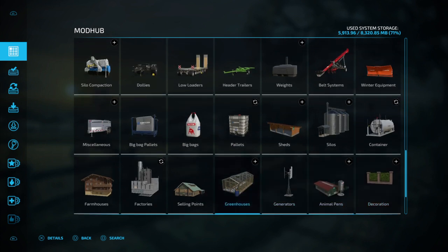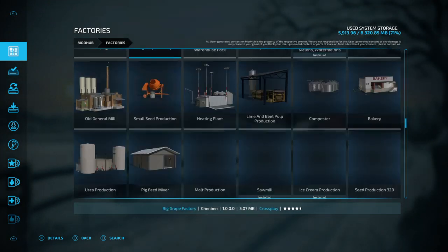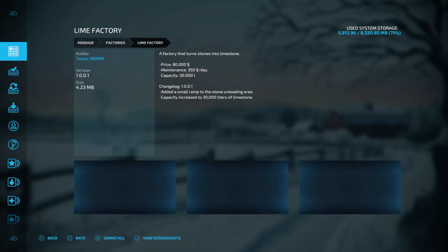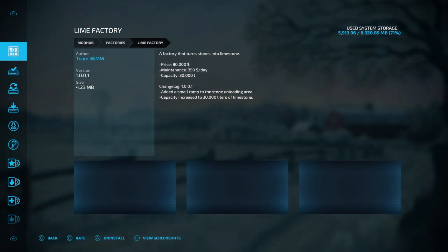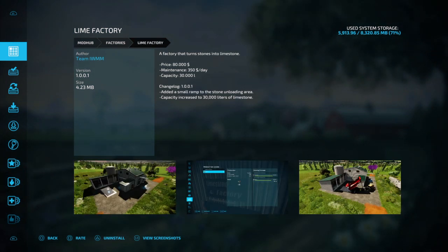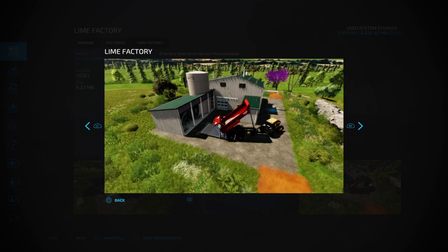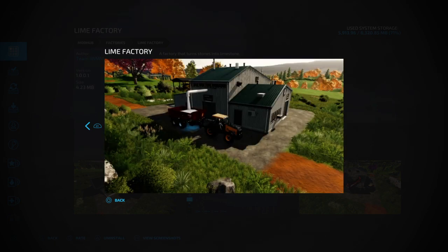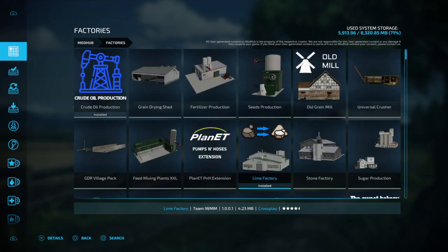Here's farmhouses, factories — let's look at factories for a bit. There's the newest one: crude oil production, grain drying shed, fertilizer production, and there's a lime factory I just installed. It gives you a little bit about the factory, tells you who made it — Team IWM — the version, size, and it also has pictures you can look at.